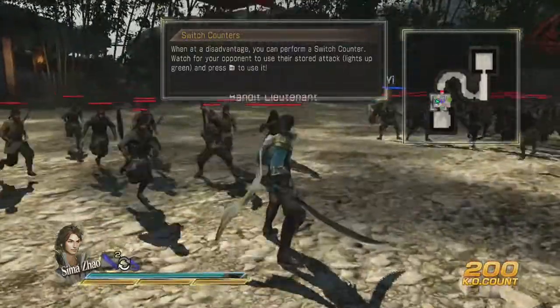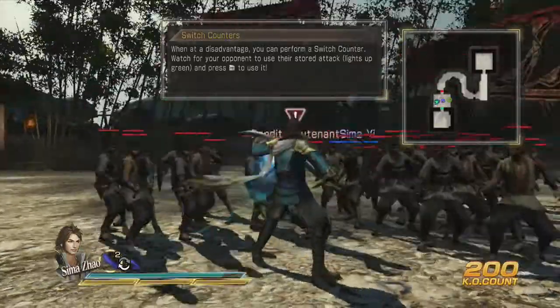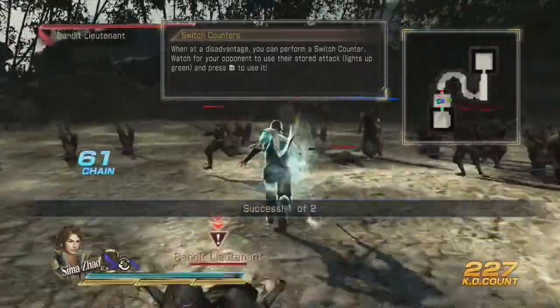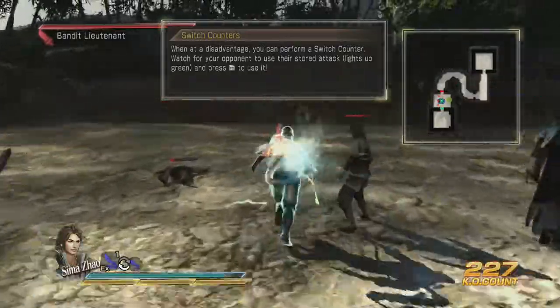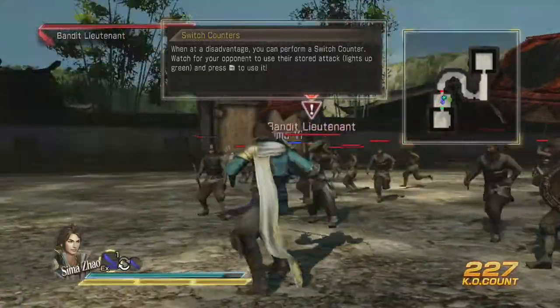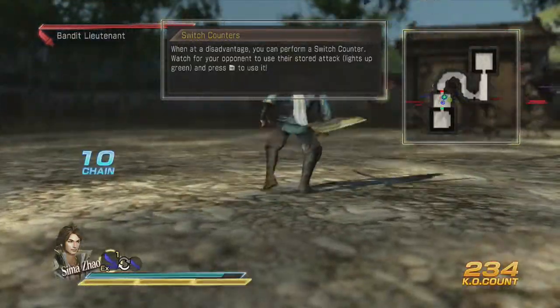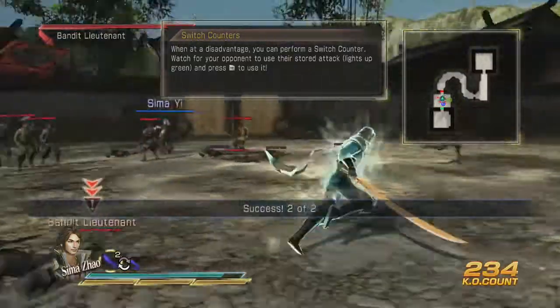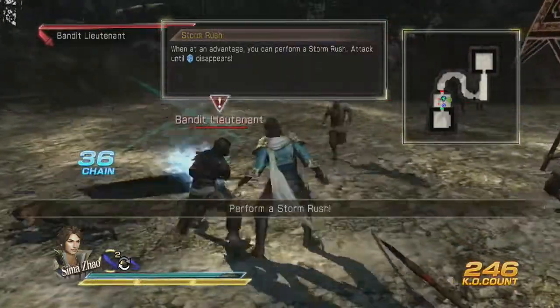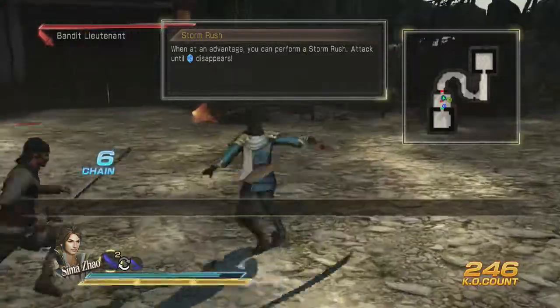When you're at a disadvantage, you can perform a switch counter. You have to watch them — block, and then when they do that little blue thing, that's when you want to attack. See how you're glowing a little bit? You have a little buff on you for a bit. We're going to block here first, then you want to hit right bumper as fast as you can — hit him, just like that. I really like that about Dynasty Warriors.